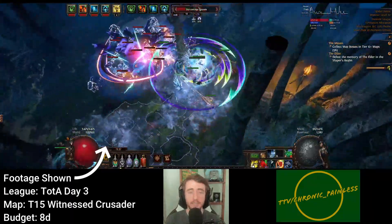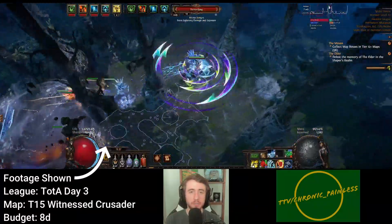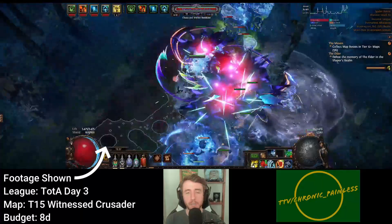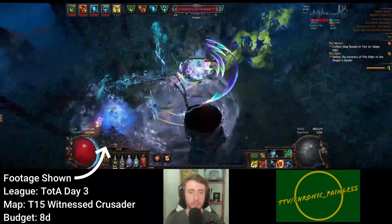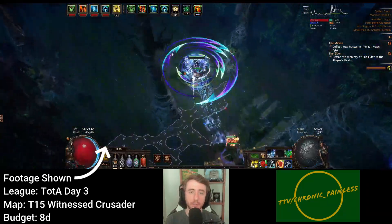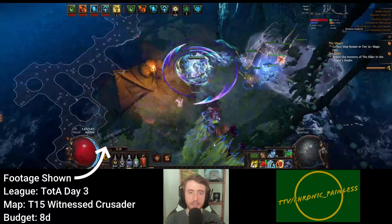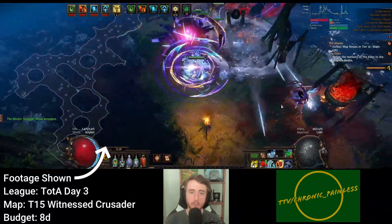Veil Blade Vortex is another crucial factor for success in the Trial of the Ancestors. Make sure you're spamming it pretty much as often as possible, but also try to save a charge or two as the fight is wrapping up, as it helps a ton if you can open up the battle by introducing the enemy team to two giant Orlin Blades of Death.